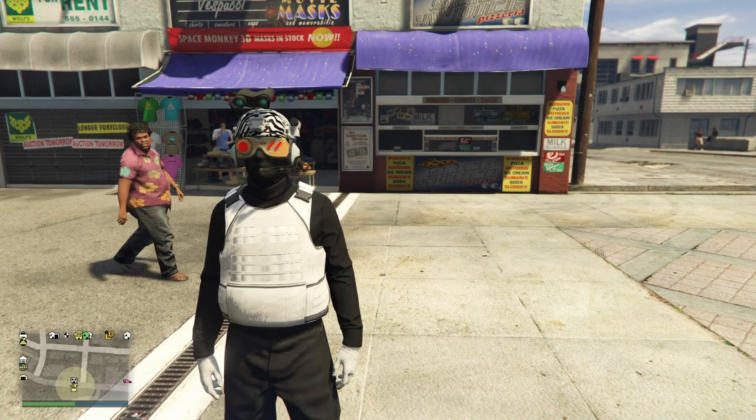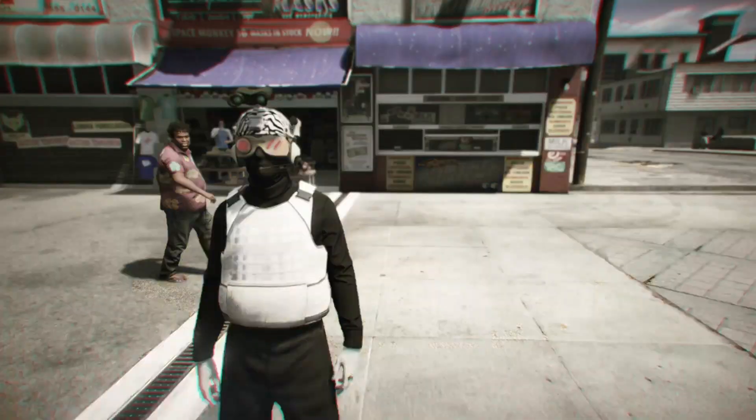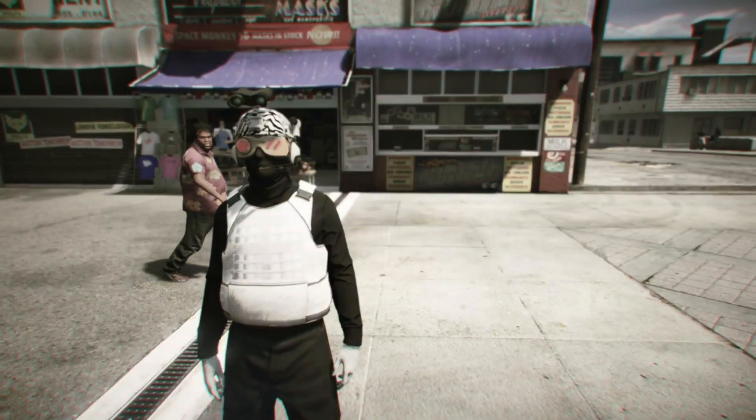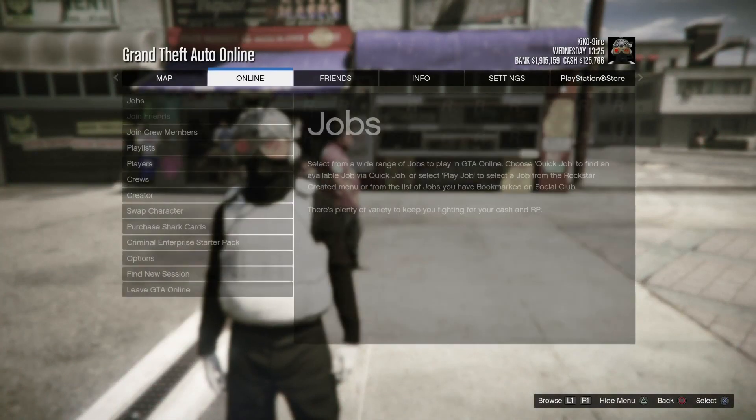For those of you that already have duffel bags, you can skip this part. But if you don't, go to the description of the video and bookmark which color you want for the duffel bags. Once you bookmark it, restore your game, come back to online and go to Job, Play Job, then Bookmark.